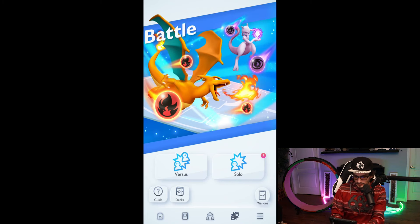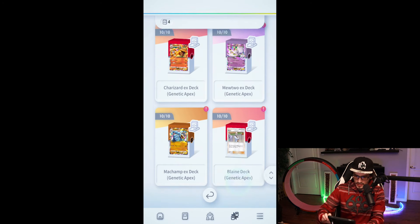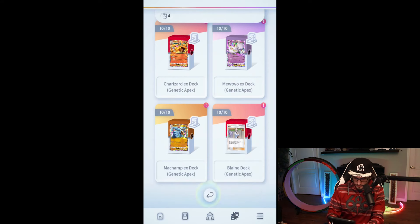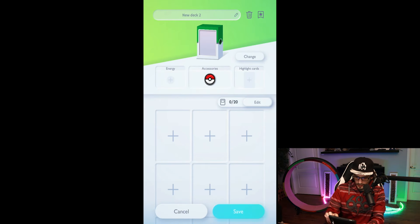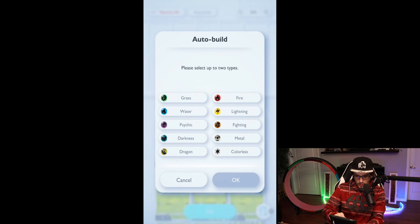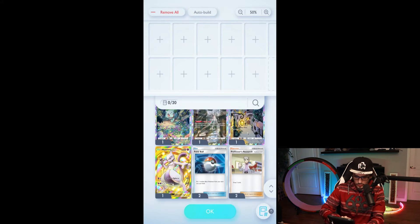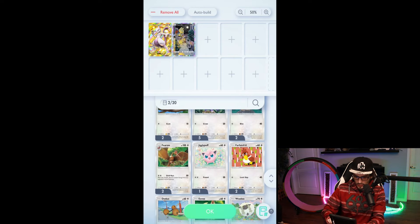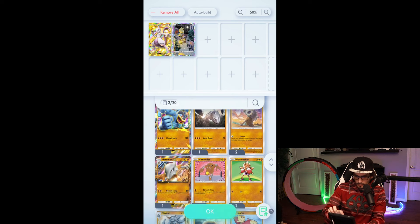The rental decks are really cool — they have a limited number of uses, but it's great. If you're stuck and you can't beat a level, or you just don't have the cards, you can rent a deck. You can also build your own decks, which is pretty cool. Just build a new deck here and edit the list — we can auto build if you want, and then you can just kind of pick what you want your deck to be like. Say if I wanted my Mewtwo in the deck — you're in, you have to be there. And I also wanted Meowth, because why not? Then we just go auto build.